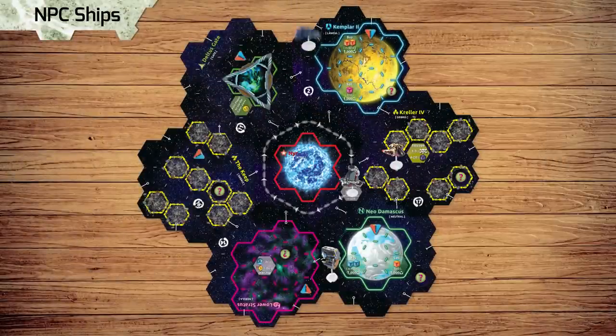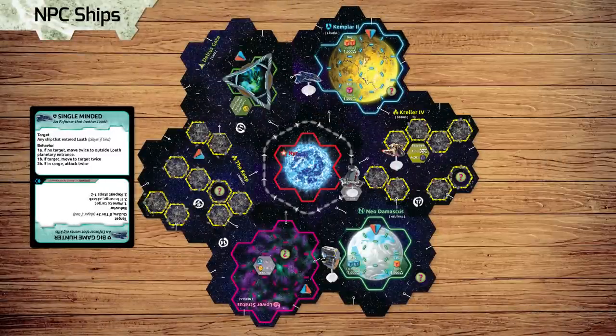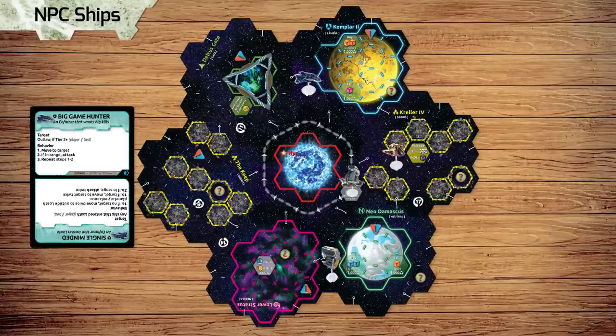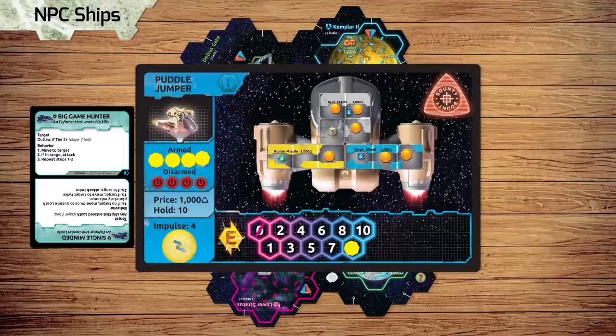After the star system expands, it's now time to activate each NPC ship in the order they are seated. NPC ships have varying stats depending on the difficulty level you've selected. They also take on a specific behavior when they enter play. When an NPC ship is first spawned, choose where they sit at the table, then draw a behavior card, randomly picking between the top or bottom behavior. Behaviors are resolved in the order listed on the card. If a step cannot be followed, check if there's an alternate step, or ignore it. If an NPC attacks twice on their turn, it's a separate attack, and you may rearm your shields by using energy.